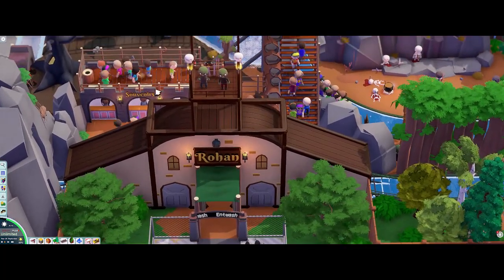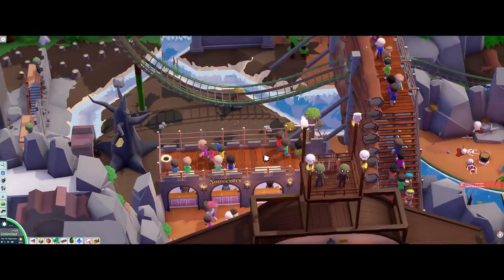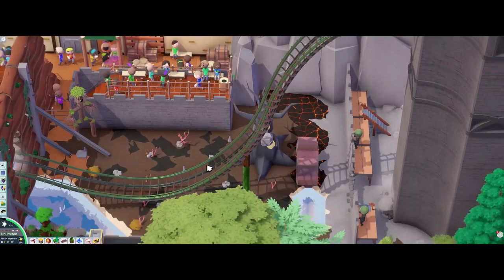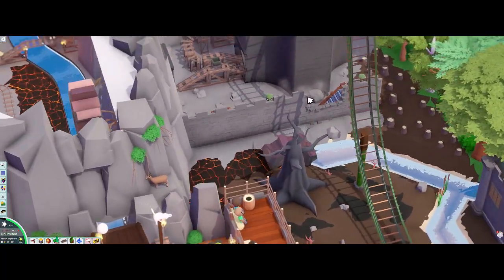We've got the kind of entryway to Rohan here. A couple of words up there, just looking scary. A little souvenir stand, and a viewing area overlooking a big part of the ride there.